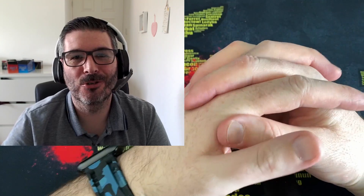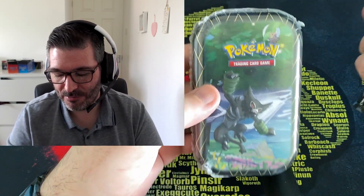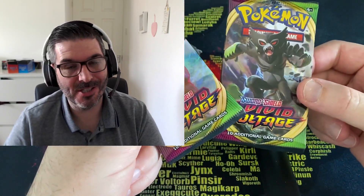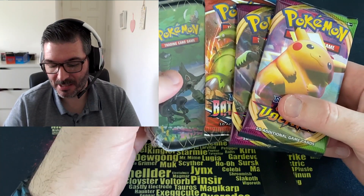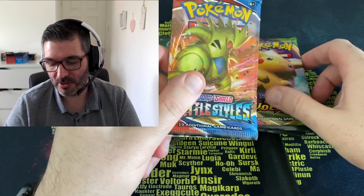Hey guys and girls, everyone — it's your boy the Retro Genie. Today we're gonna hit this Shining Fates mini tin, one packet of Battle Stars, and we're gonna go to Vivid Voltage today. We're mixing the five pack magic up, and obviously two packets of Shining Fates in the tin. I want to get the Battle Stars open first.